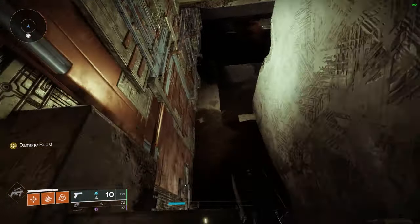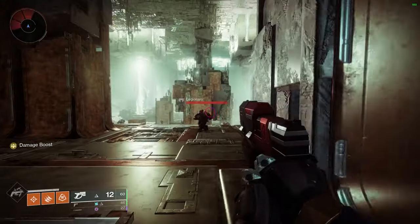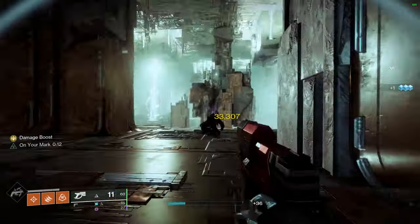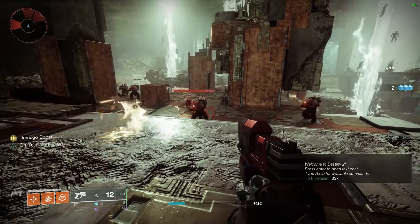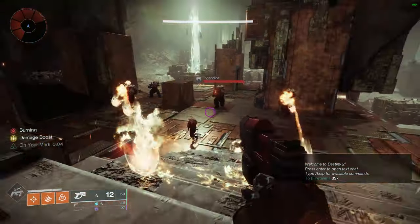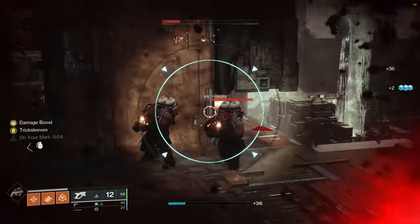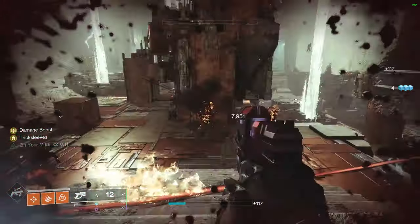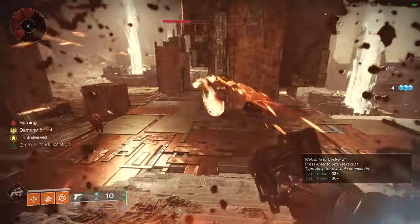Let me show you what that means in this lost sector. On this Legionary we're hitting for around 33,000. Now I'll wait until I'm at 1 HP — red bar health — and show you what damage we deal. Now that I'm 1 HP, I pull out my sidearm and hit: 66,000. That's double damage, exactly what we expected.